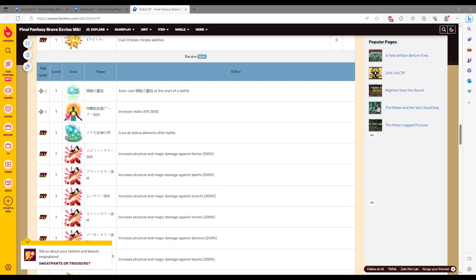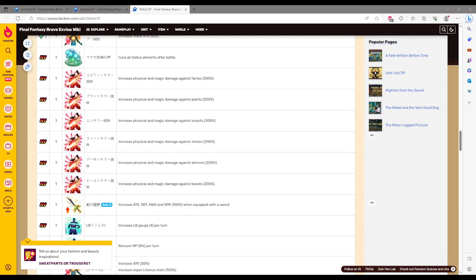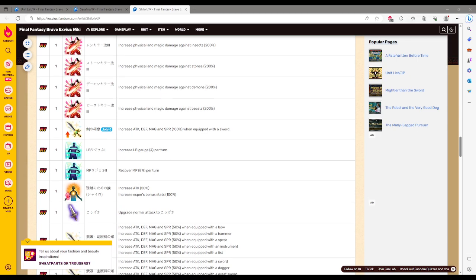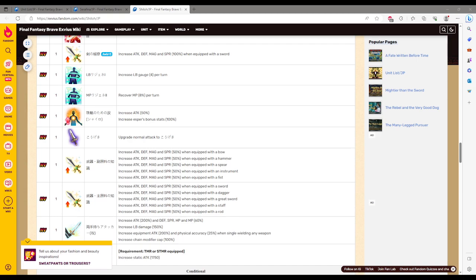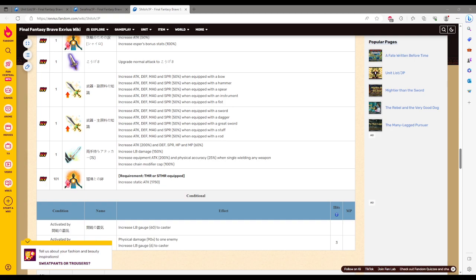You fill Limit, general Air. Cure all status after battle — fine for explore maps but you don't use that for trials much. He gets Beast, Demon, Stone, Insect, Plant, and Fairy Killers at 200%, so a decent amount of killers. He mainly wants to use a sword but has passives for pretty much every weapon. Double-hand attacker with 100 chain cap, and 1,750 Flat Attack for using the Super or a Trust, which is really nice.